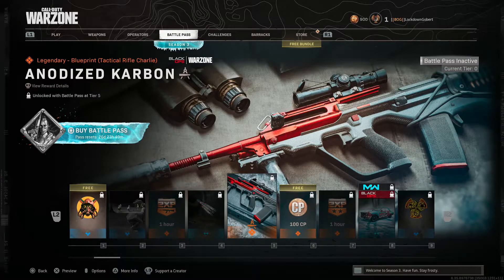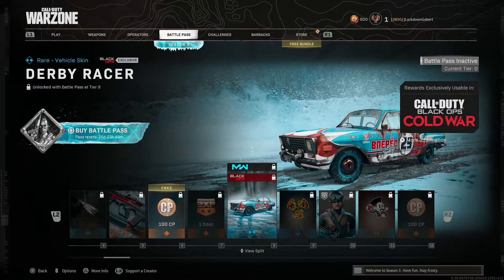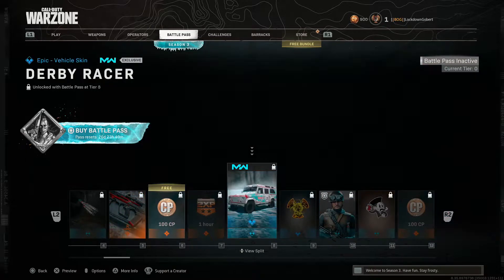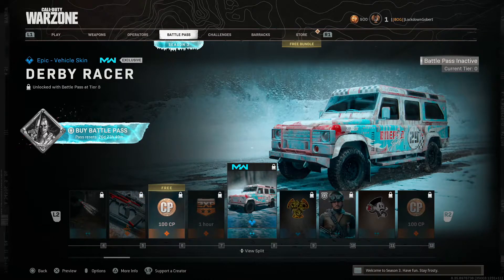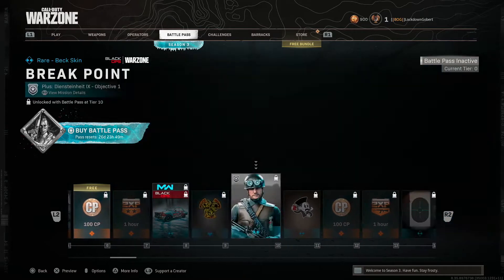Blueprint - it looks like the tactical rifle, oh that's the AUG, yeah maybe it is the AUG. Is this going to be the new car? No, this is what it's going to look like in Modern Warfare. In Cold War, this is what it's going to show.